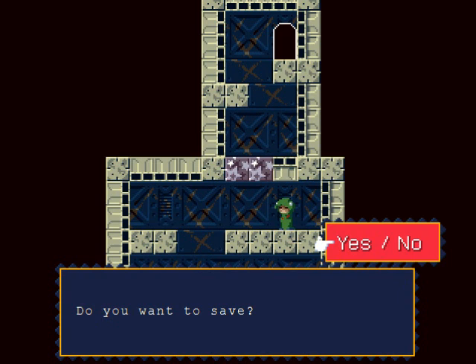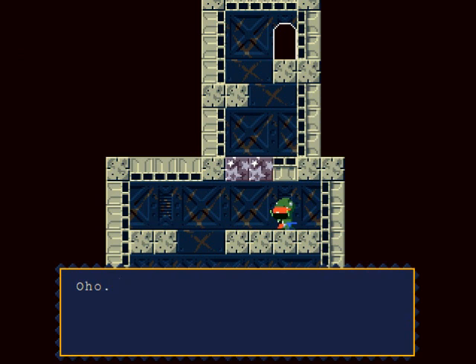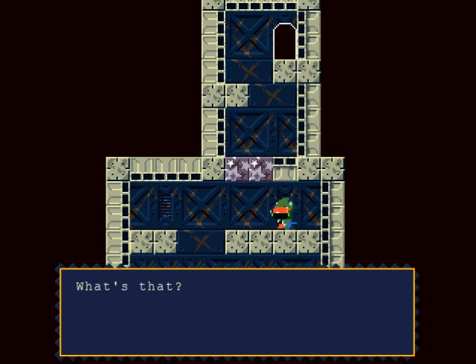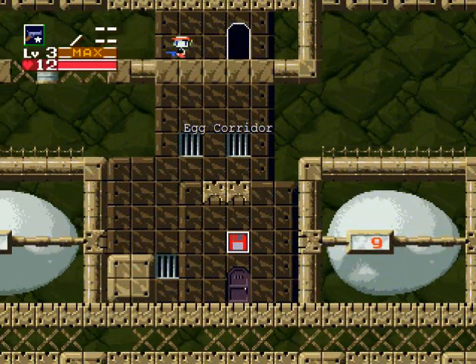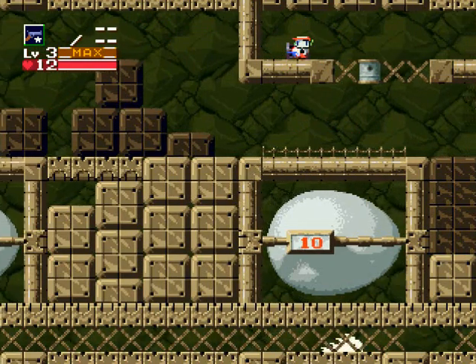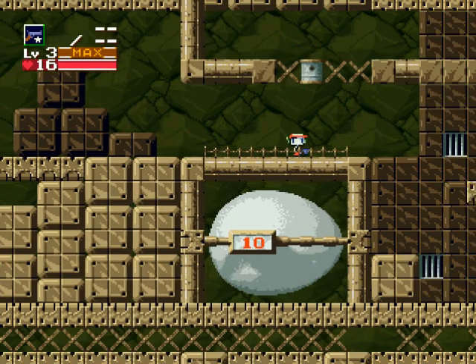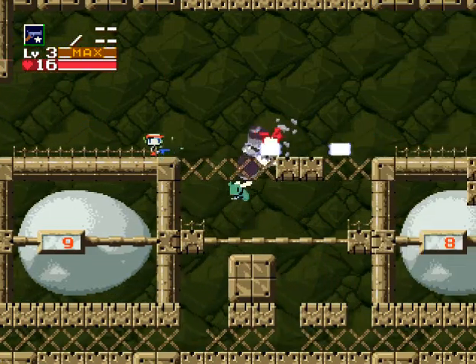This is the save point — you can save your game here. This person says: 'Oh ho, a soldier from the surface — didn't expect to see you here. Where are the others?' So I'm a soldier and my memory is gone — I don't know who I am or where I come from. Here's another life capsule, and that's pretty much all the collectibles you can find in the Egg Corridor.